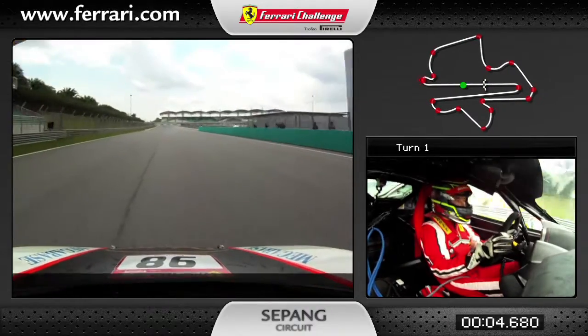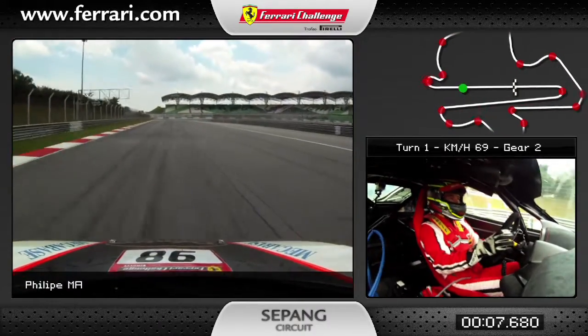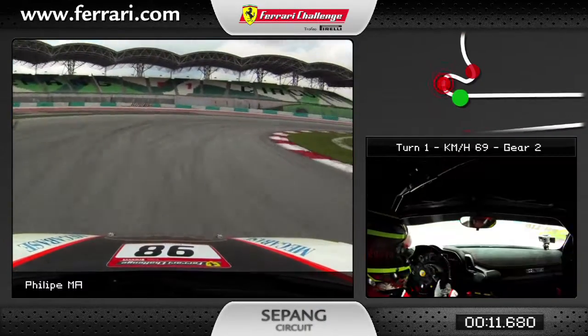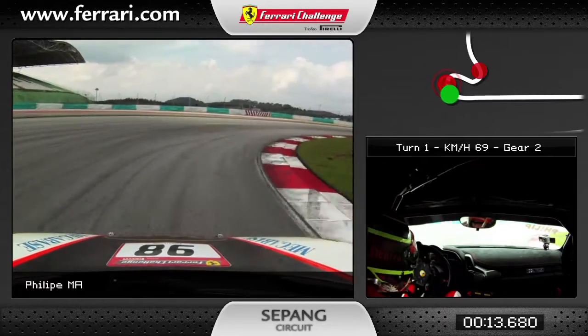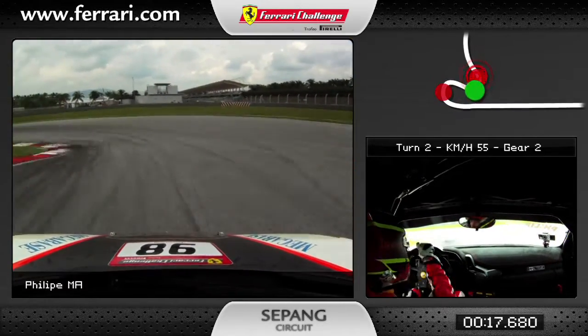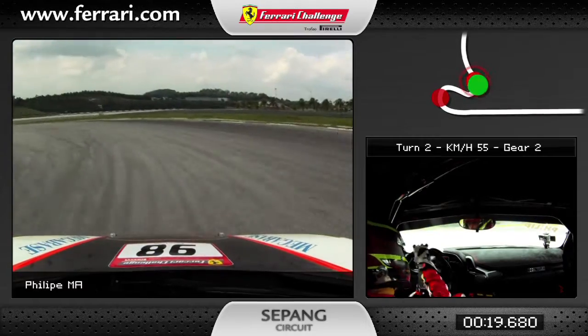We are in 6th gear at maximum speed and we brake around the 150 marker down to second gear, touching the rumble strip, stay as right as possible, and then turn to the left again in second gear. Make sure you have a clean exit.